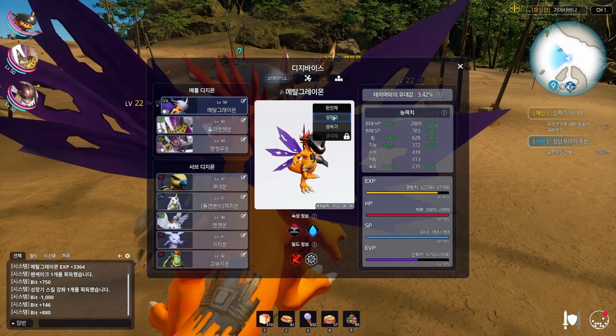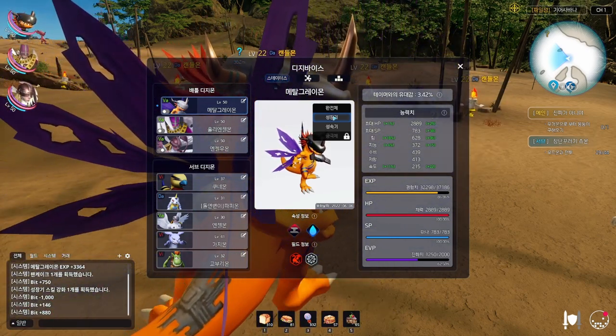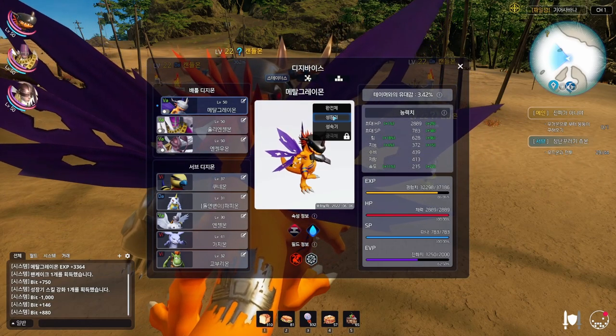So sometimes staying as a Champion is better than going into Ultimate form, especially later in the game. If your Digimon can handle the content as a Champion, stay Champion — you'll be able to fight more battles before needing to restore EVP.